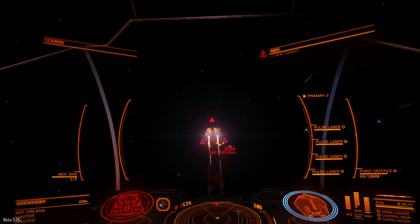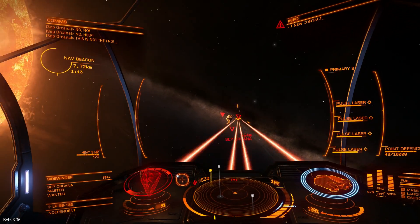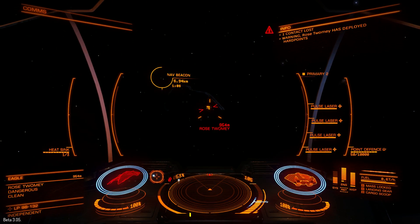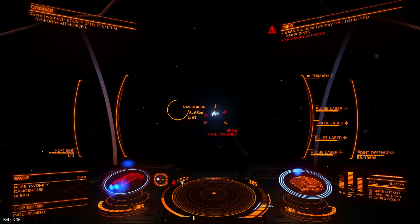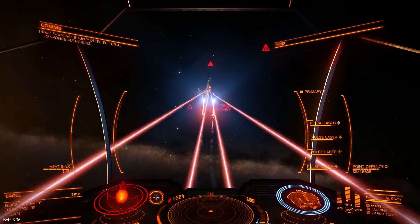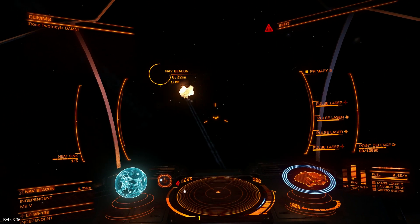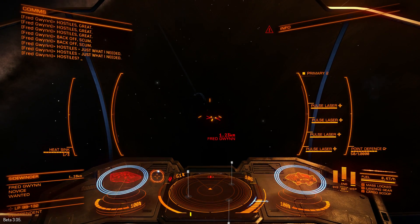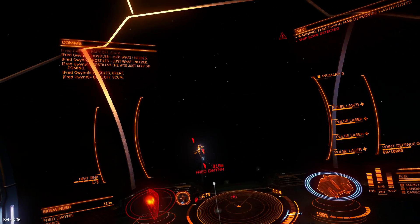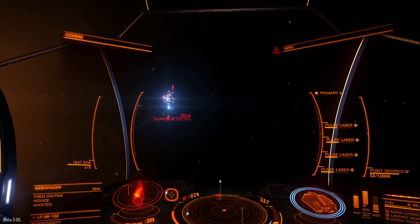With gimbal weapons I would have no problem hitting the target. If it is fixed I need to keep the target exactly in the middle of my screen, under my aiming reticle. And now I use focused gimbal laser — I really liked how focused weapons work, even on small ships. It's designed to be better against big ships. If you use gimbal weapons, keep your target very close to you.